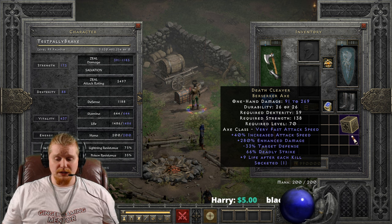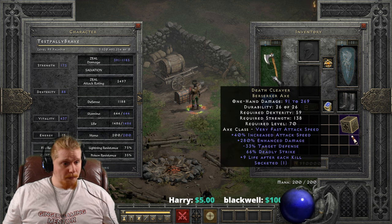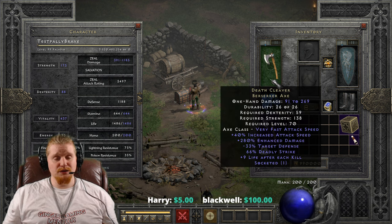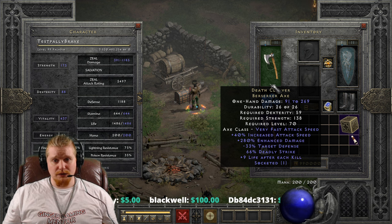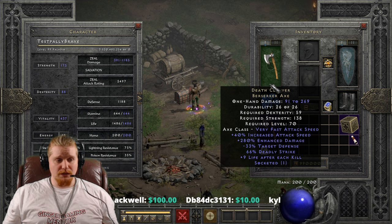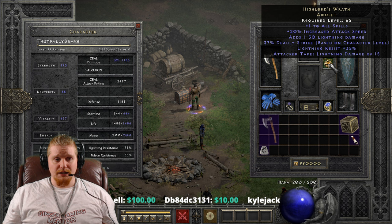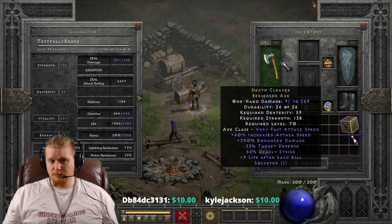A Frenzy Barbarian can use Masteries to increase critical strike, and an Amazon also has critical strike. But a Druid and a Paladin have no critical strike. So having deadly strike on an item like this in combination with something like High Lord's Wrath can give them that double damage that they most likely want.